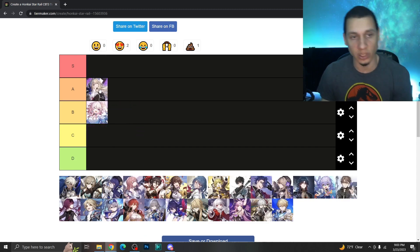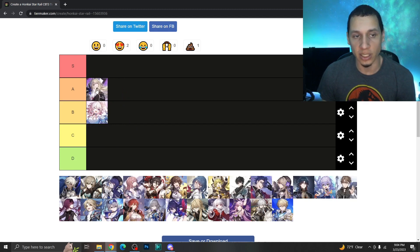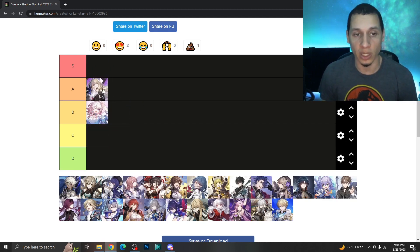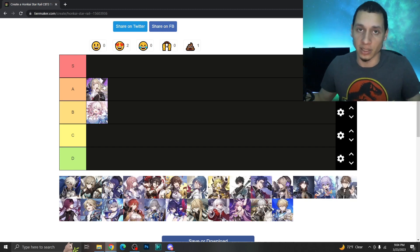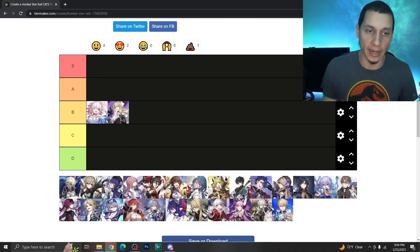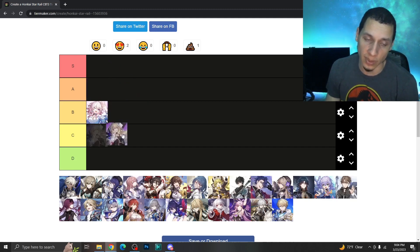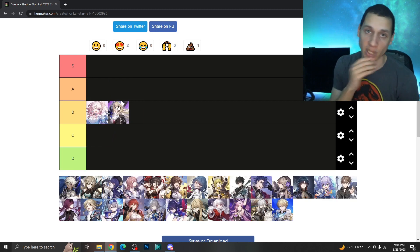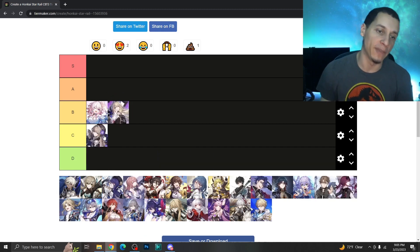Next is Serval, a four-star lightning AOE damage unit. She applies damage over time herself and extends it with her ultimate, which gives her extra value even in single-target boss fights where AOE units are less ideal. She's really solid, especially later in the game when you're forced to bring certain element types. I'd put Serval in B tier.